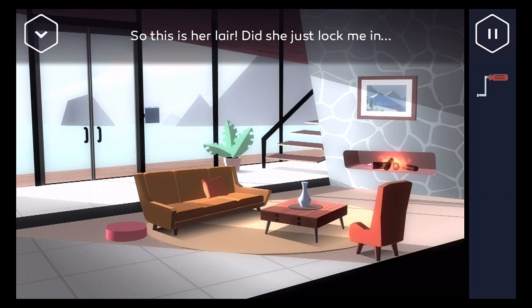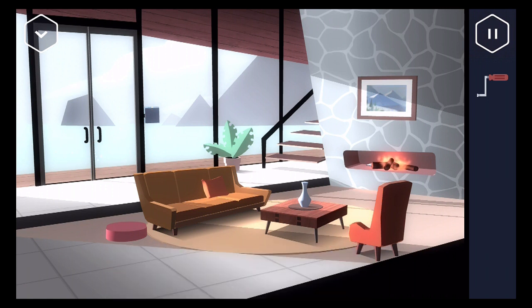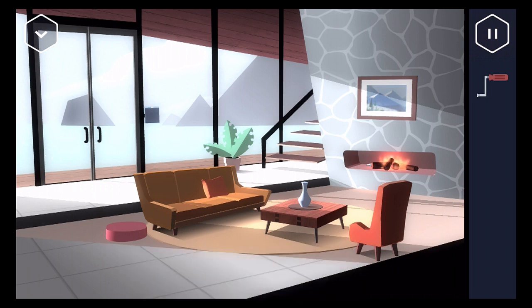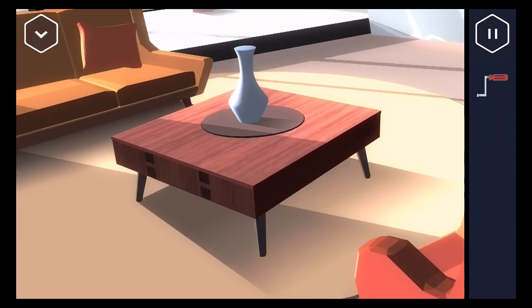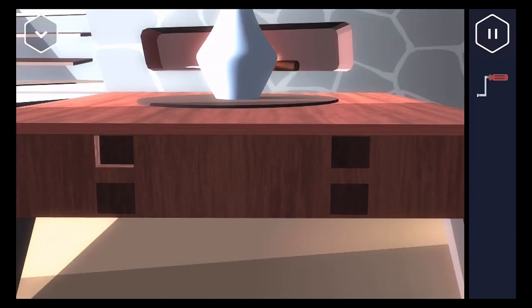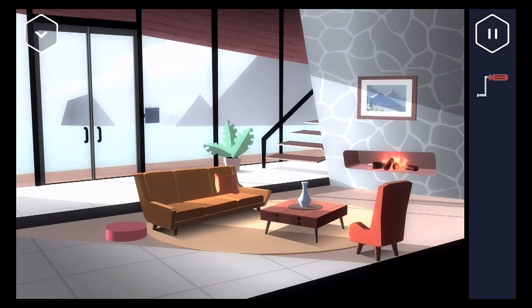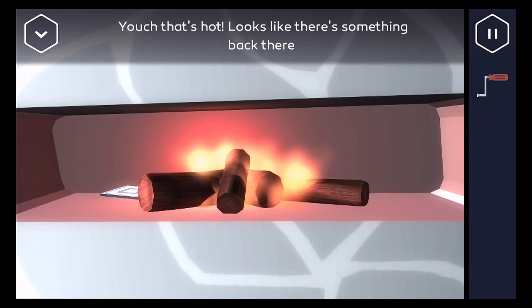So, Ruby LaRouche was waiting for us and she just locked us in. We have a new mission, which is to disable the alarm system. I'm not going to show you how to do that. But I do want to show you — you can move throw pillows. There's another vase, but no secret button. There is something here, but I'm not going to show you how to solve it. There's something in the fireplace, but we can't get to it yet.